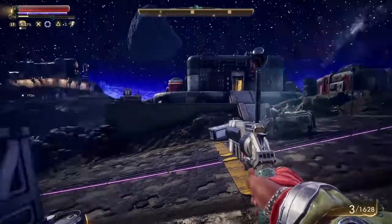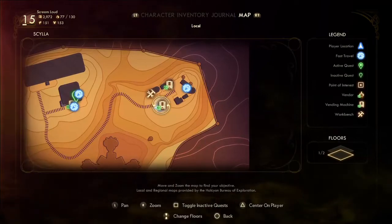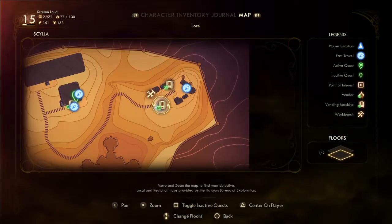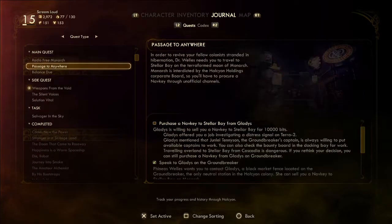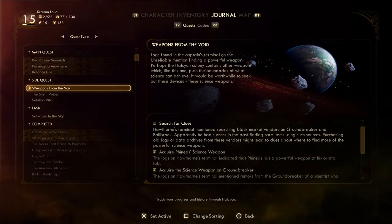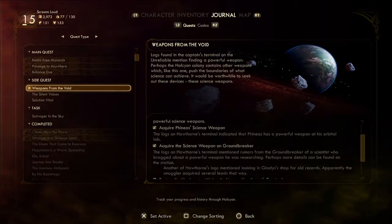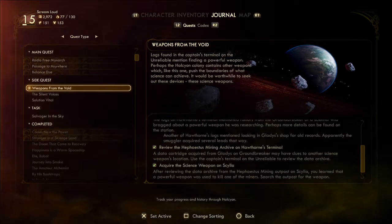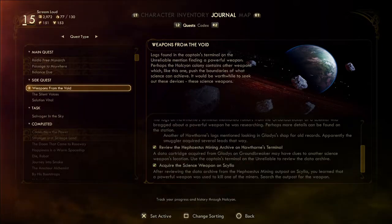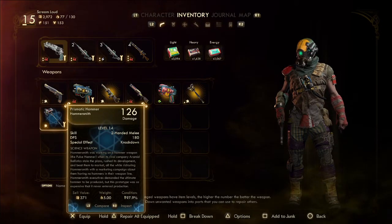Welcome back to the Outer Worlds. We are here on Scylla. We've cleared this area out. We picked up a weapon from the Void. Let's see which one did we get? Acquire the Science Weapon on the Groundbreaker, acquire Phineas' Science Weapon, and we got the — acquire the Science Weapon on Scylla, which is not this bad puppy.